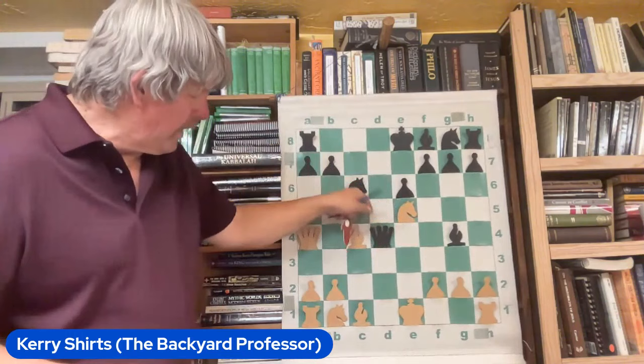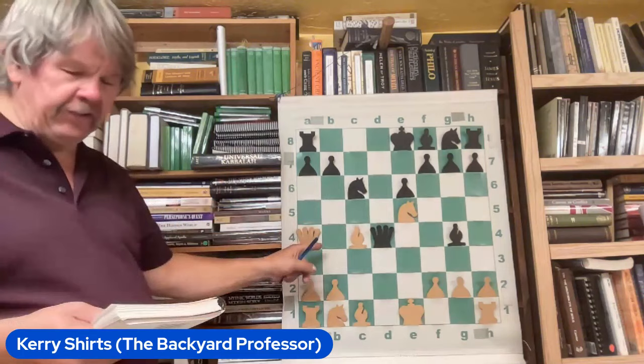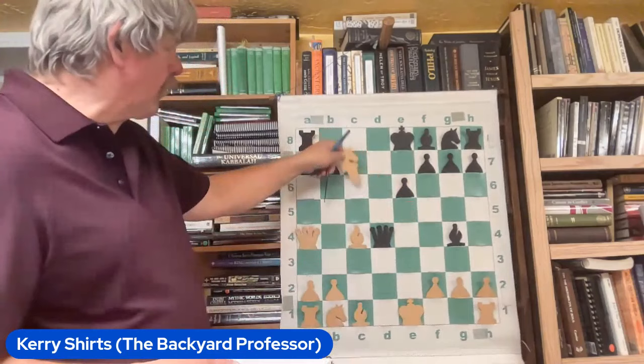Knight e5. The queen is going to come up and take the central pawn. Now he's bringing in pieces — he's got three pieces and one of them is pinned. But remember, the pinned piece is attacked, and when you attack that pinned piece, by all means go ahead and go for it.